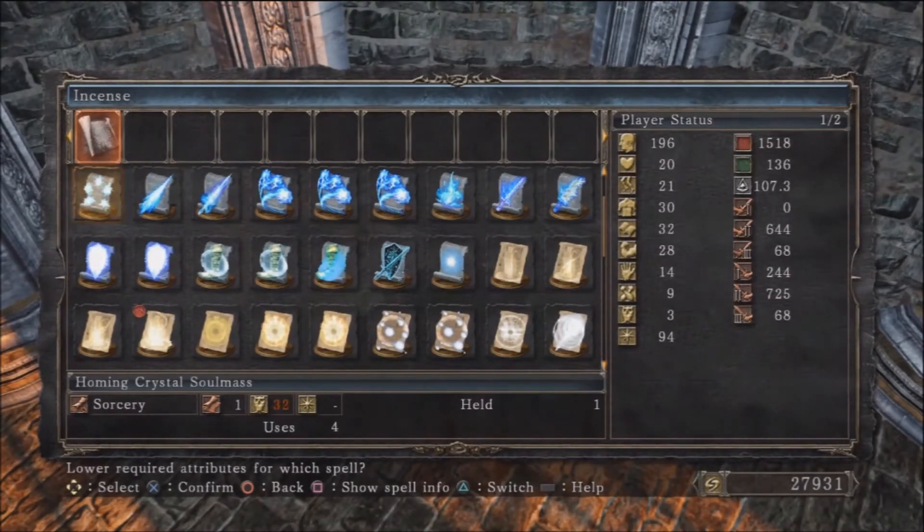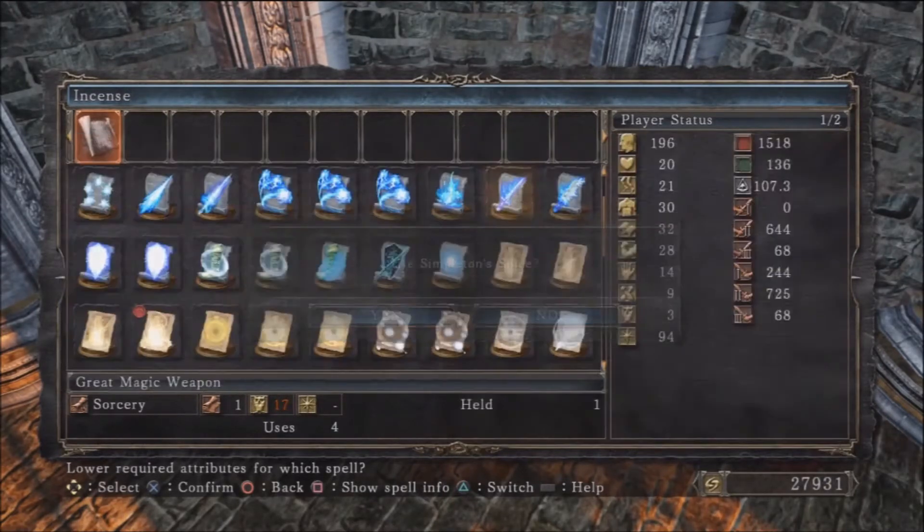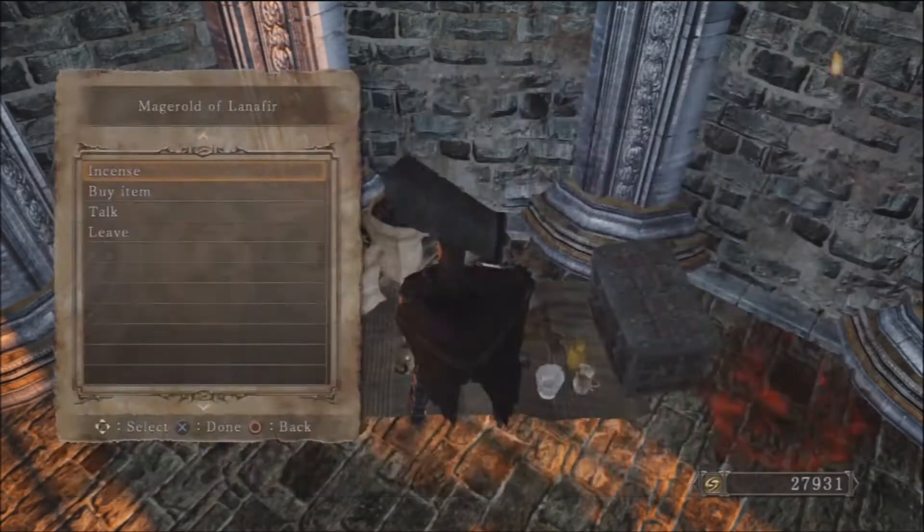Dark Hex also requires both Intelligence and Faith. So for example if you wanted to use a Crystal Magic Weapon, you could use a Simpleton Spice and lower the Intelligence requirement — say from 18 down to 17. Really simple.